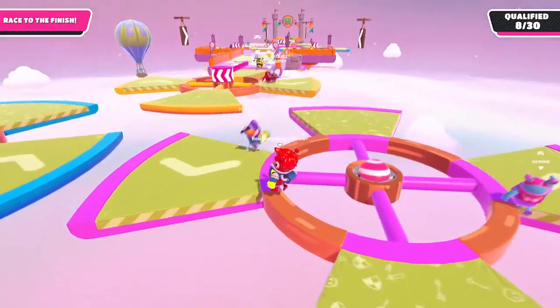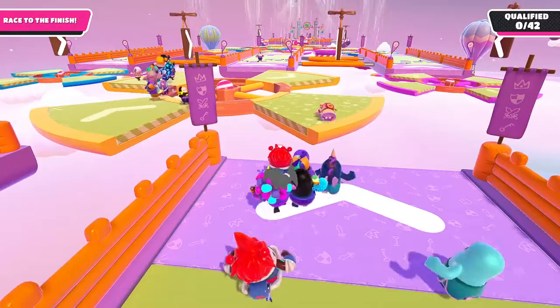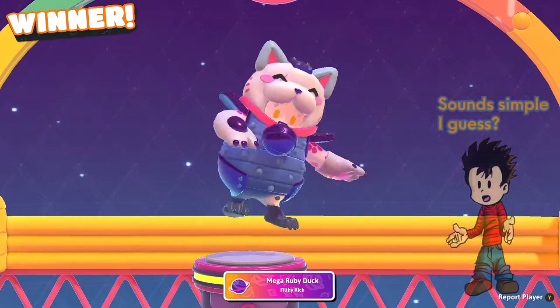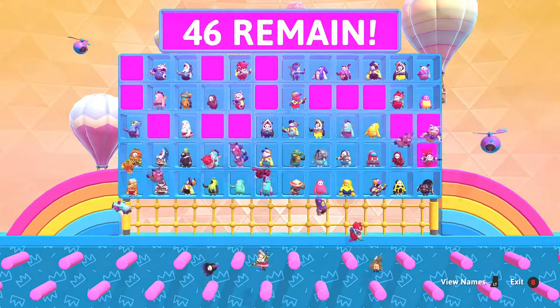This series of battle royale minigames was originally released in August of 2020, with consoles like Nintendo Switch slated to get a port sometime soon. The game is deceptively simple — be the last guy standing. The game starts with up to 60 players in a randomized minigame, all trying to get a spot to move on to the next game.